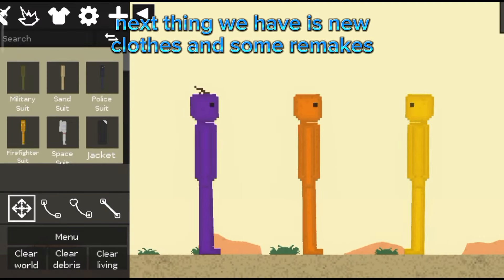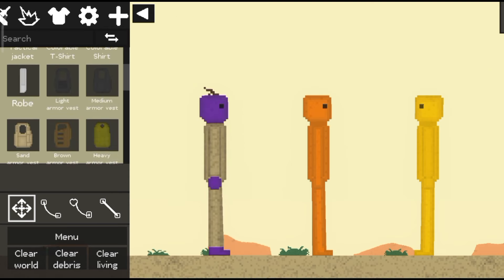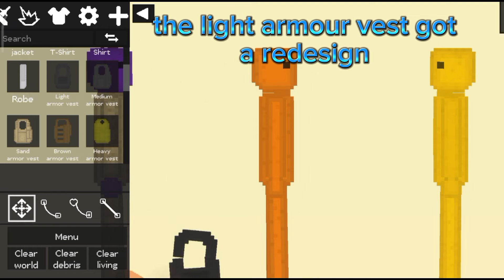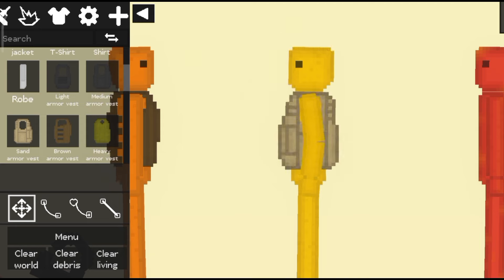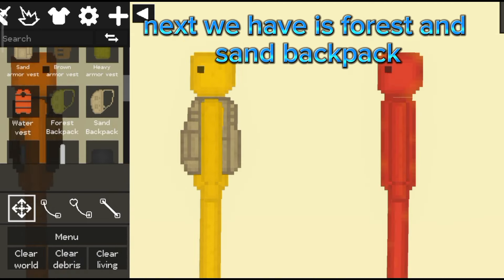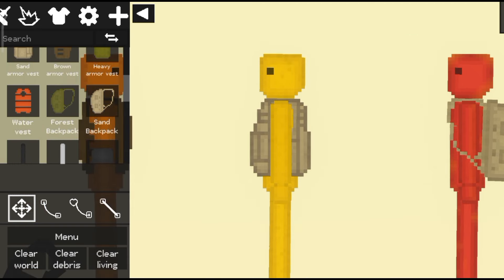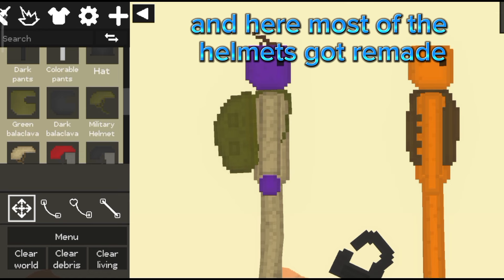Next we have new clothes and some remakes. Here is a sand suit for camouflage. The light armor vest got a redesign, but we have two new vests — brown and sand vest. I actually really like them. Next we have forest and sand backpacks. I was honestly not expecting backpacks in this game, and here are most of them.